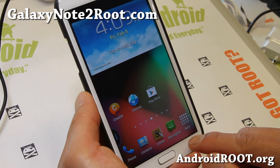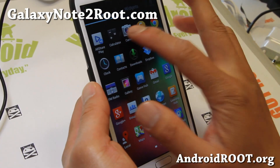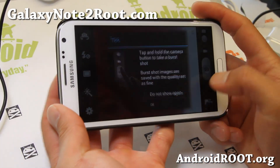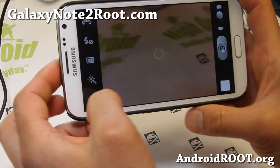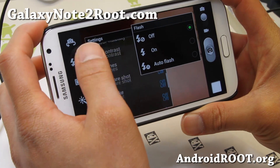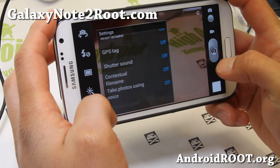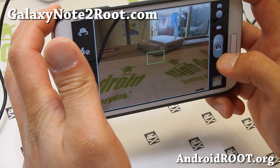This is just version one, so it should keep getting better and better. There is also a shutter option — if you don't want the shutter sound, there's an option to turn it off for secretive photos.